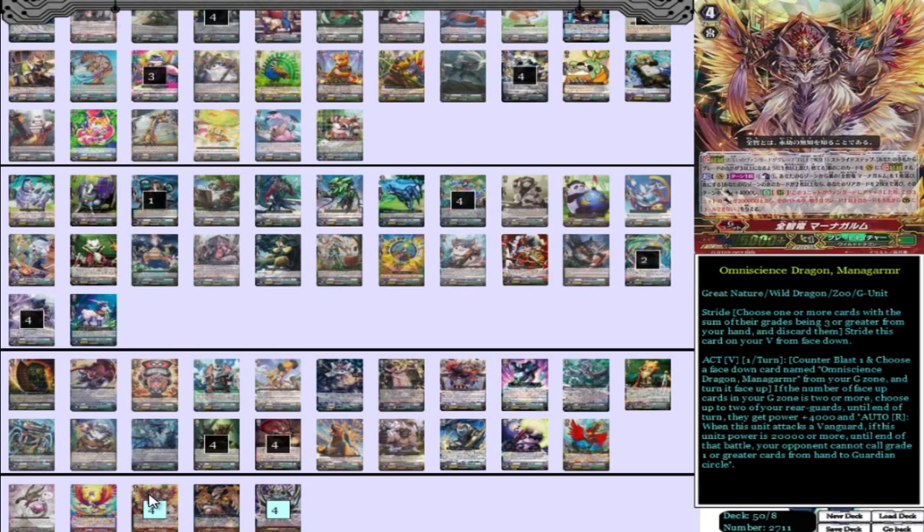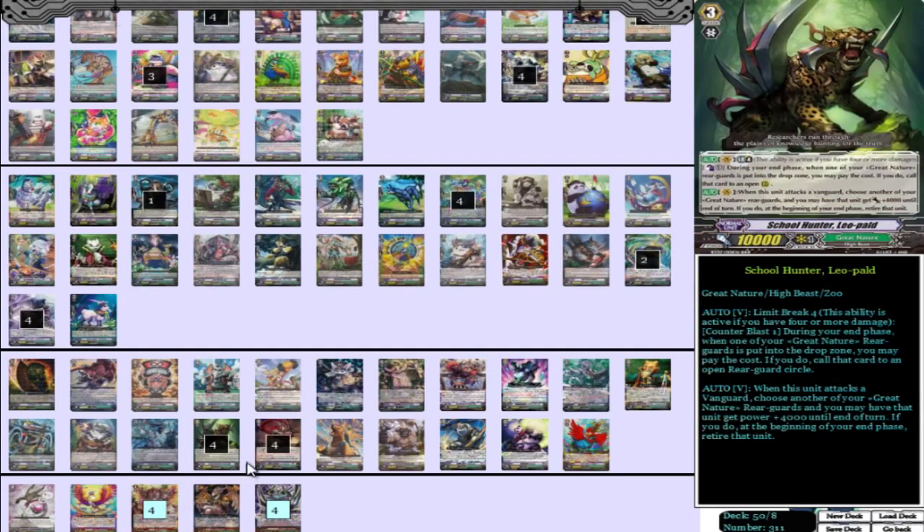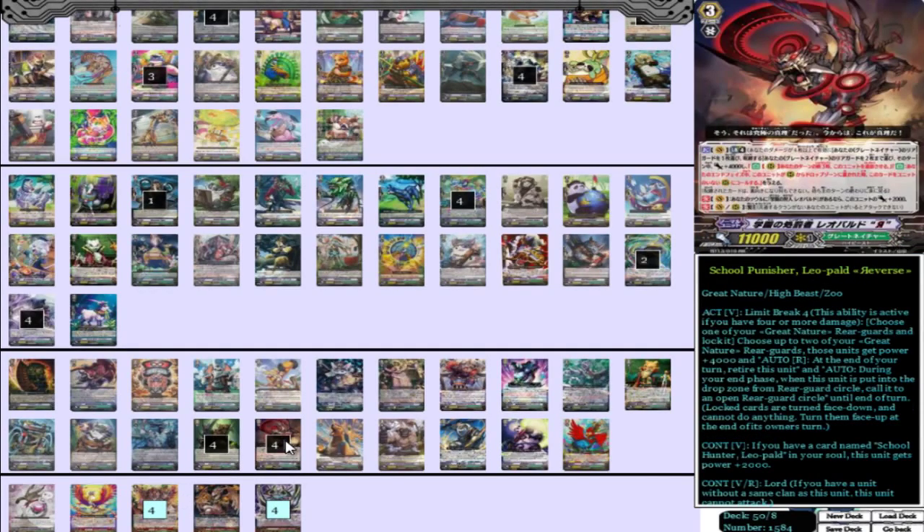That's about it for this deck profile. Honestly, this is a very, very powerful deck — adding on tons of pressure in just a few turns, and it can end games really quickly with how it adds on pressure. It's a super pressure-heavy deck, and Leopold and Leopold Reverse definitely work really well with it. It's centered around them.